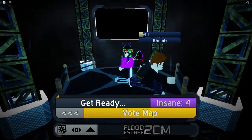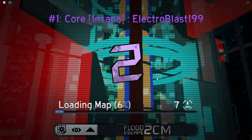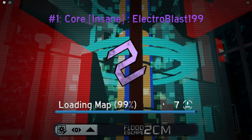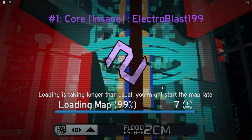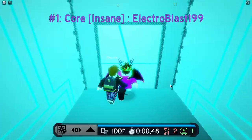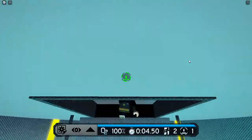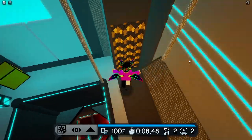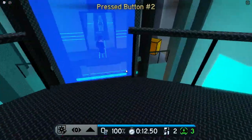Now on to the last map of today's video. It's gonna be Core — a very well-known insane map. Many people know it, I'm pretty sure it's OG. It doesn't look OG'd but it is. So we gotta go down here and go for the green button.